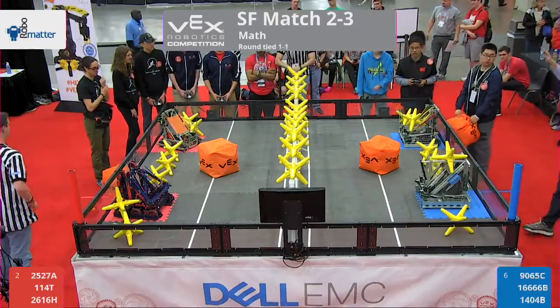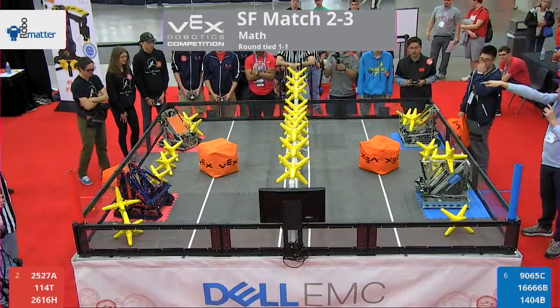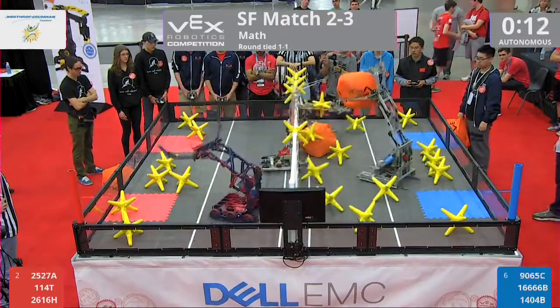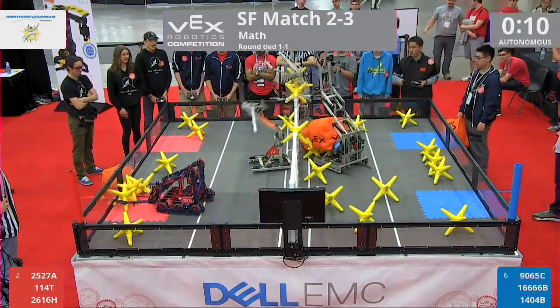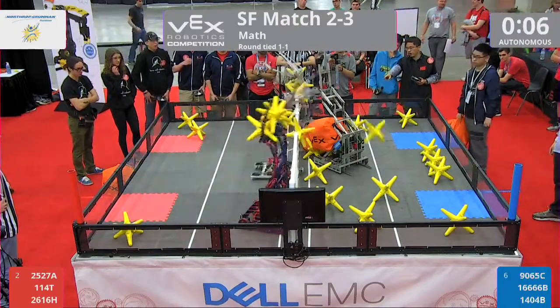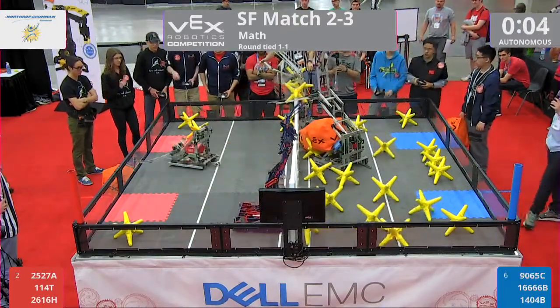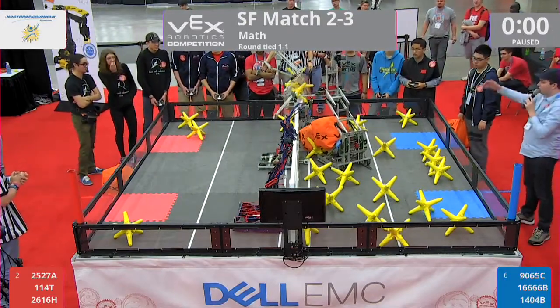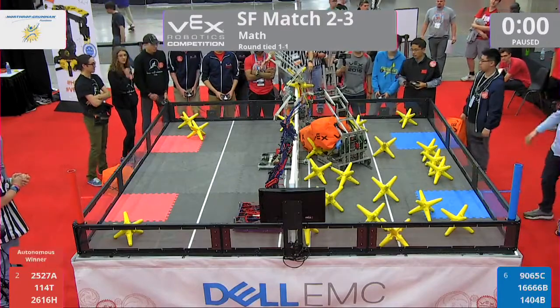Let's get this match going. 3, 2, 1, go. Here we go in the autonomous portion. Blue Alliance strikes first, launching that star all the way across the field. But the Red Alliance robot 1-1-4-T was able to play some defense right there in the middle of the field in autonomous. A lot of stars move to that Blue Alliance side already. Red Alliance wins autonomous.